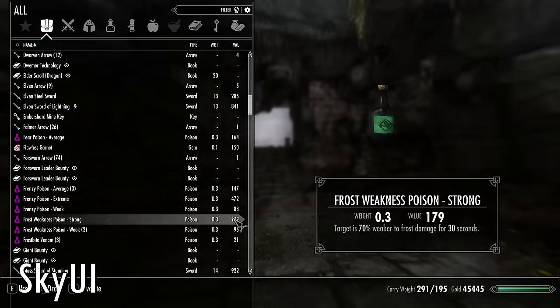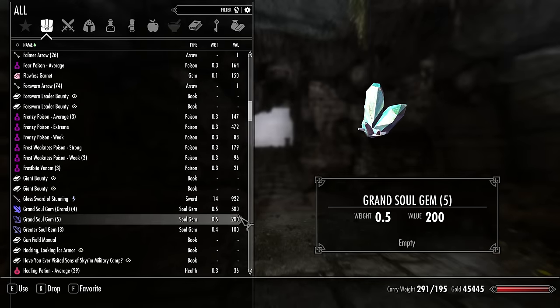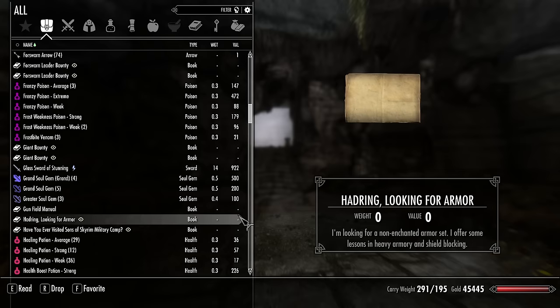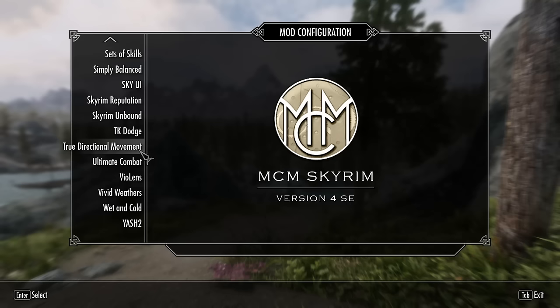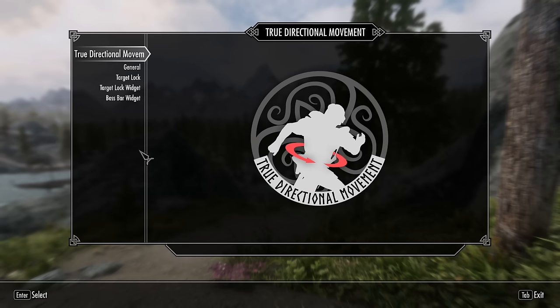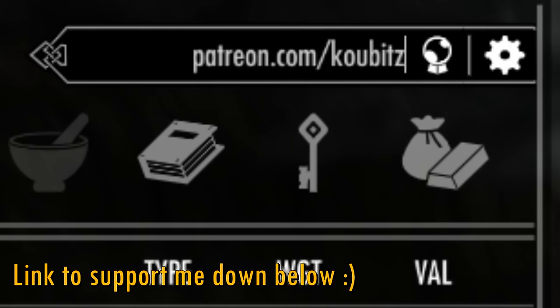SkyUI is a total essential that cleans up the appearance of the menus to showcase more information more efficiently. These improvements are particularly noticeable if you play with a mouse and keyboard. It also gives you a menu to adjust the settings of each of your installed mods and even has a search bar to find exactly what you're looking for.